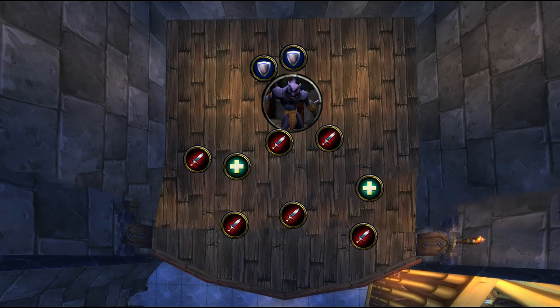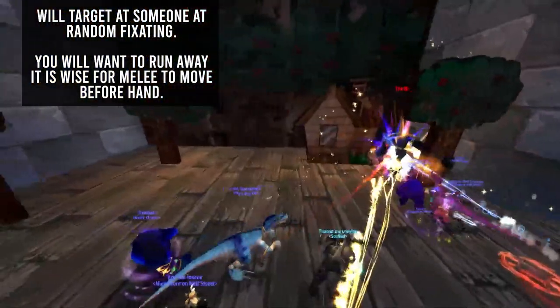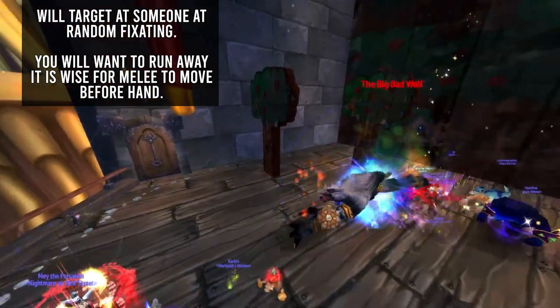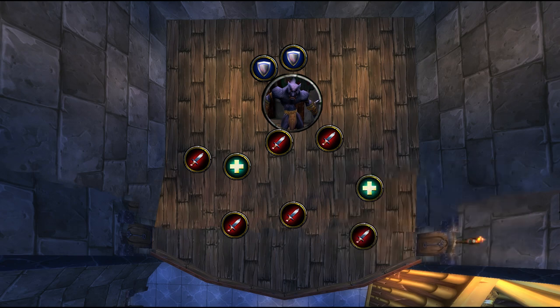The first type of event is Little Red Riding Hood — this is the easiest fight. The only mechanic is the Big Bad Wolf will target someone at random and fixate. You need to run away from the boss during this time. If you are melee, it's good to step away preemptively so you don't get one-shot. If a spotlight spawns while you are being chased, do not stand in the spotlight. The Big Bad Wolf will also do an AoE Fear, so Tremor Totems can help.